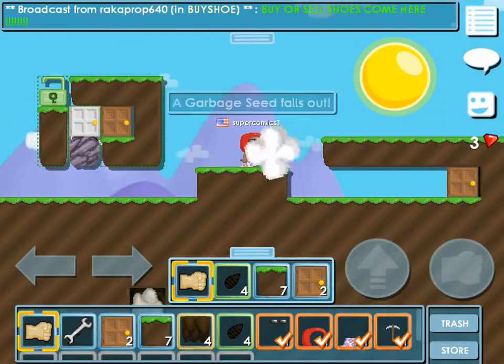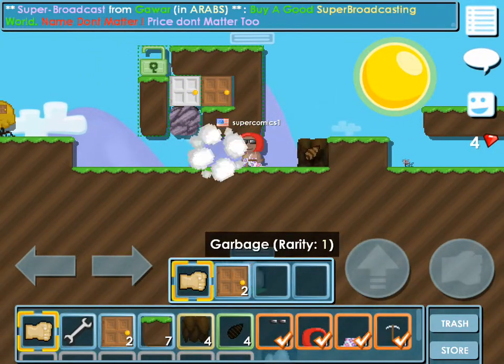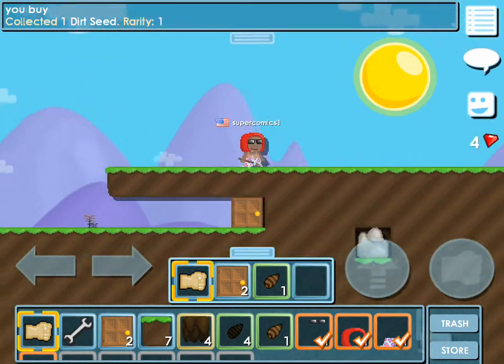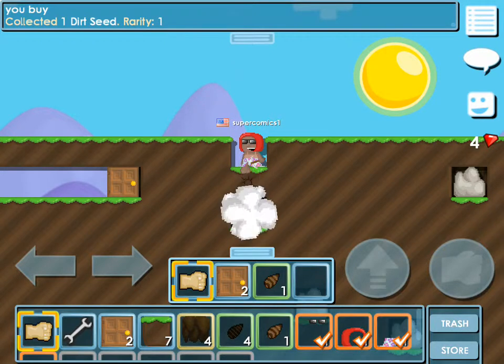Now that we've got that, put another garbage seed and farm this. Anyone can break garbage, by the way, so don't use it for defense. We'll move over here — we need rocks. Right now I'm just trying to gather supplies to splice.